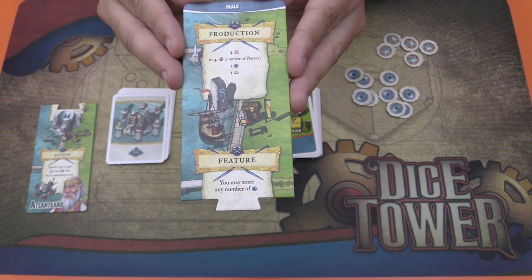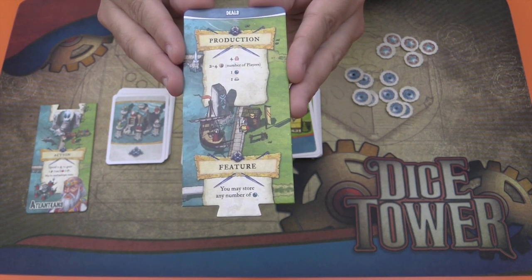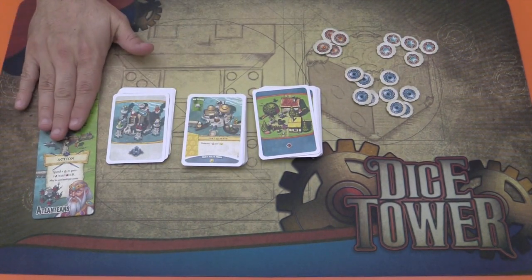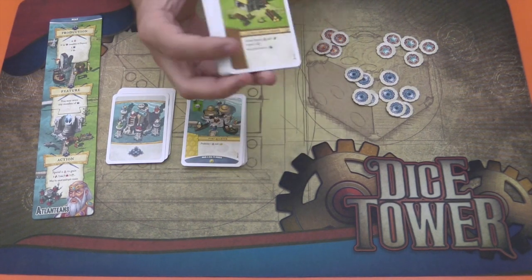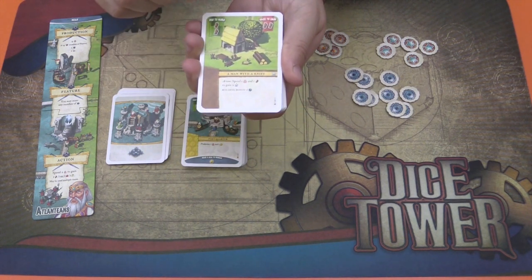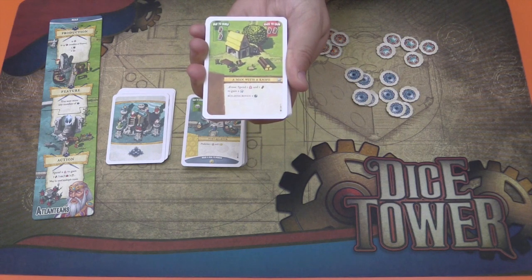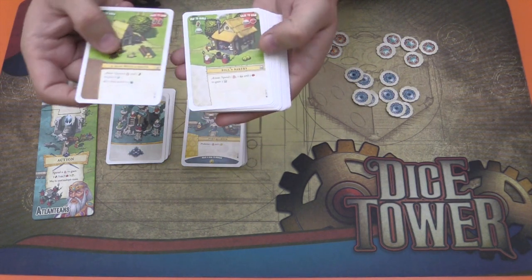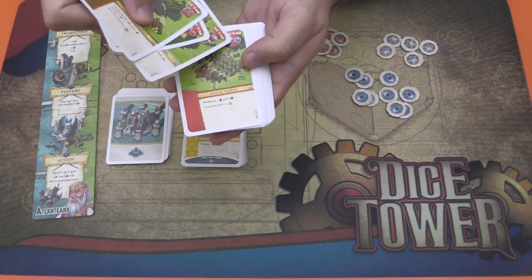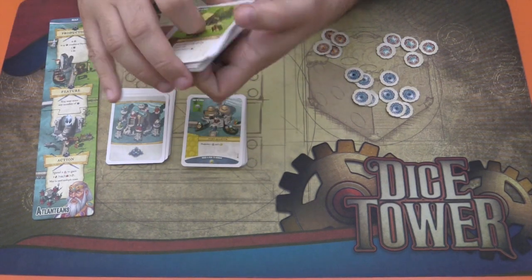They also give you shields equal to the number of players in the game. Because since you only score based on the common buildings at the end, the faction can be vulnerable to simply being smashed — and when the final scoring comes around, your score could be very poor because of it. So that's basically it. These new common locations then give access to the players to the gears, and you can shuffle these in and make that resource available to all the factions. Some of them you can raze for that gear as well.